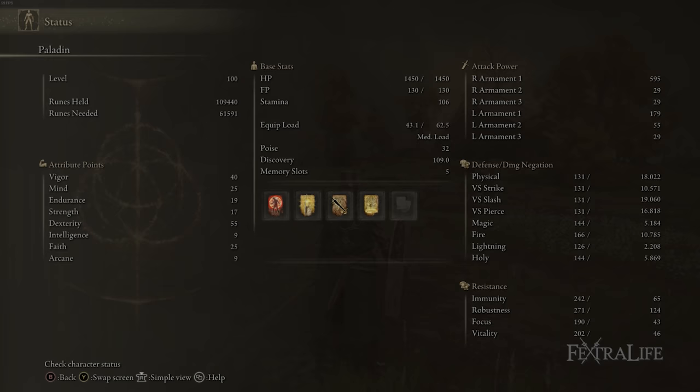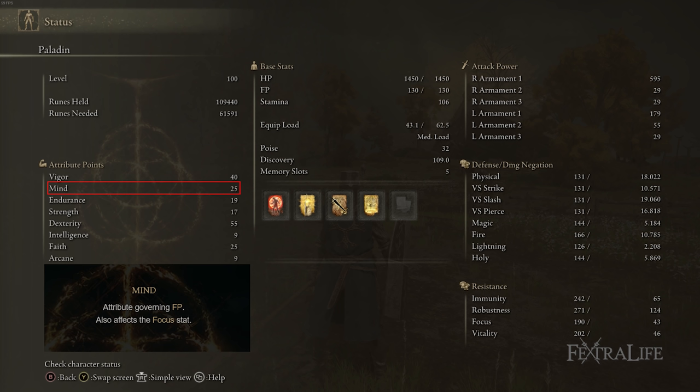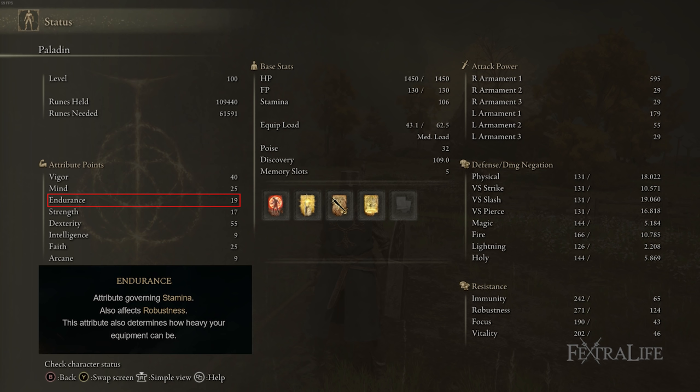40 Vigor is there because you need a ton of health for this build — you're going for an R1 spam playstyle and you will trade damage, so you want enough health to survive hits and heal up. 25 Mind is there because you spam a lot of Thunderbolts, which cost 10 FP each, and the buffs are very expensive — Golden Vow alone is about 47 FP, so you need a substantial FP pool to cast the majority of your buffs without having to stop mid-rotation. 19 Endurance is the exact amount needed to medium-roll with this build; if you're using the Jellyfish Shield or Brass Shield instead, you'll probably need a couple more points.